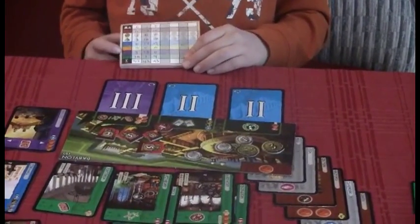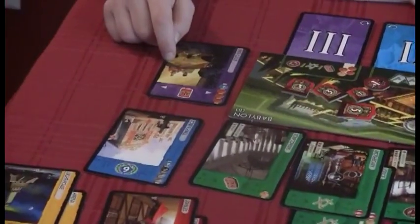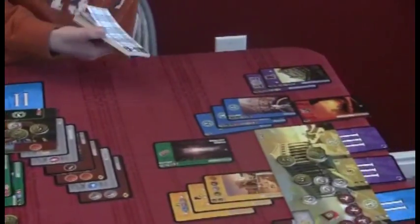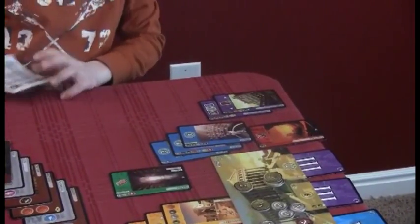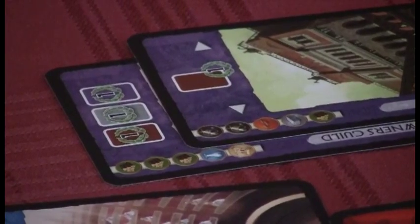Then it's the guilds — the purple cards. Did anybody do guilds? I got three, because my guild gives a point for each military card my neighbors have. Jayden's guilds gave 13 points, and my dad didn't get any. So we add up all those purple cards.